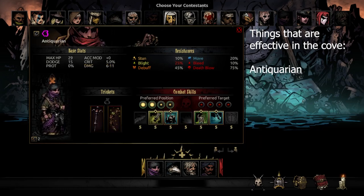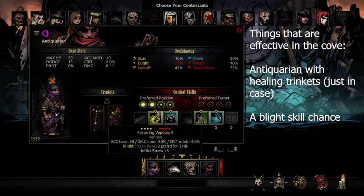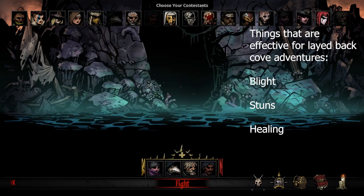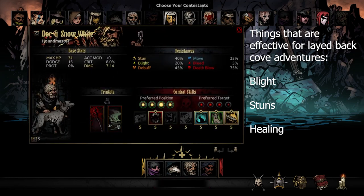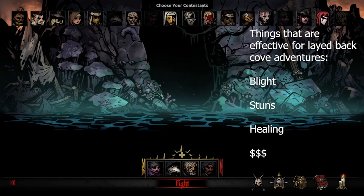And an Antiquarian, you know, another healing trinket just in case we get low and our Occultist has already gone or is stunned. And a blight skill chance trinket to get that confirmed blight and do even more damage. It's gonna be a pretty laid-back Cove adventure, you know, get some money from the Antiquarian, and I'll see you when we get into the Cove.